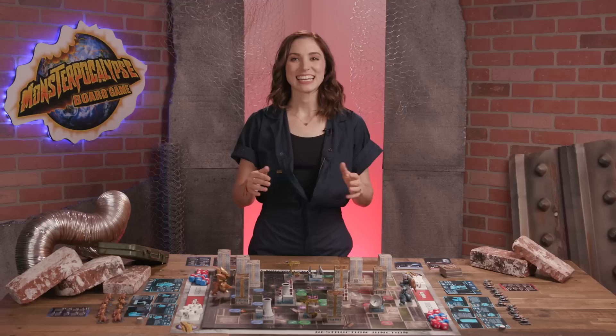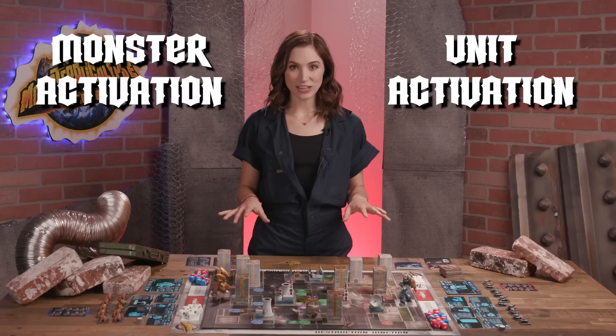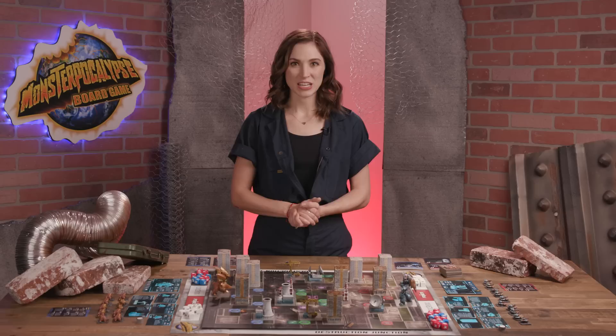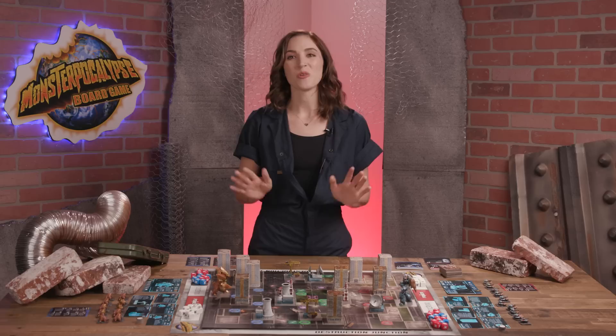Gameplay occurs in turns, beginning with the winner of the setup roll. On their turn, the active player chooses from one of two types of activations: monster activation and unit activation. A player's ability to take either activation depends on their dice placement. Each player has their own dice pool dashboard, which includes their dice well, power dice, and monster and unit pools. To take a monster action, a player must have dice in the monster pool; the same respectively for unit activations. Since players start the game with dice in their unit pool, each player's first turn is a unit activation.